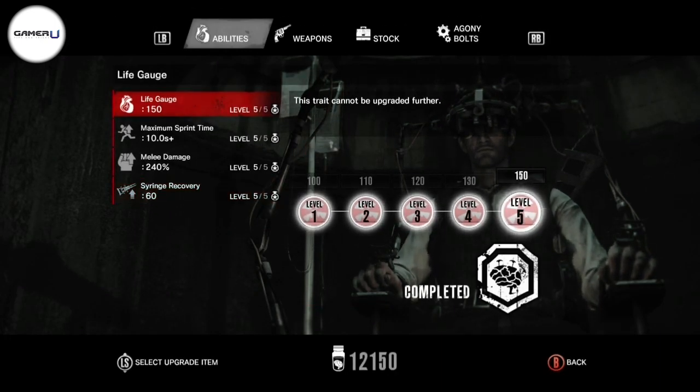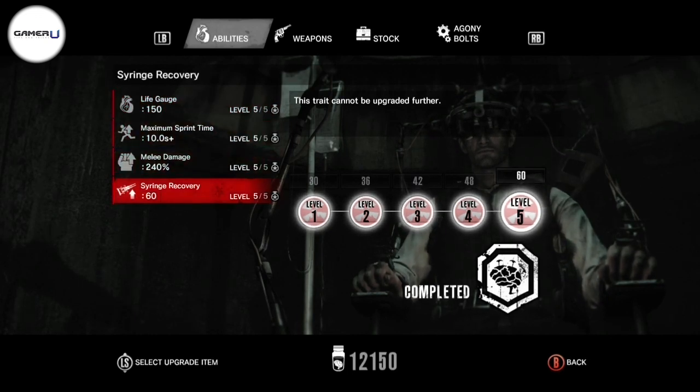For the ability category, I would definitely invest your green gel in the life bar and sprint stamina bar, as you're going to need more health and stamina further in the game. You can also get the first syringe healing upgrade, but I would just recommend that for now.